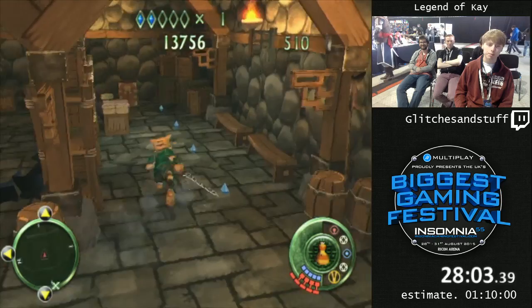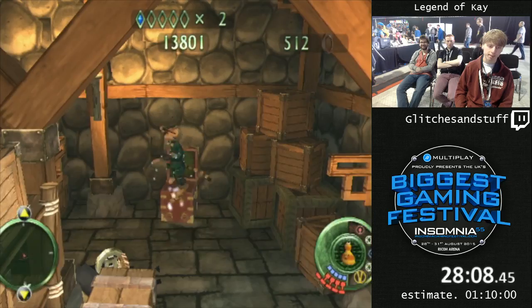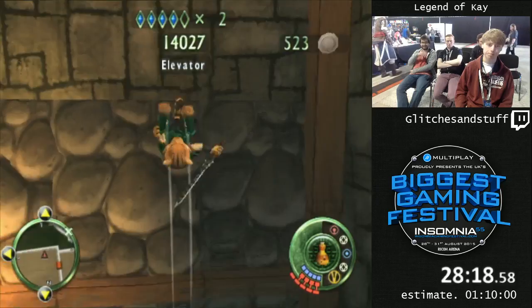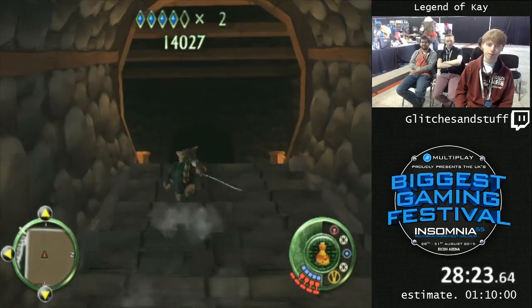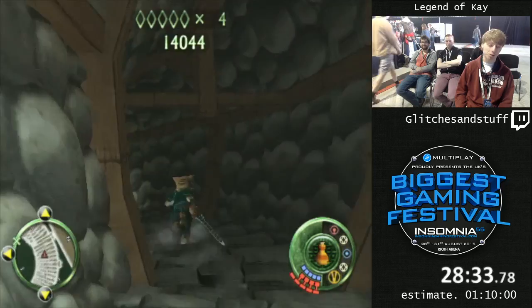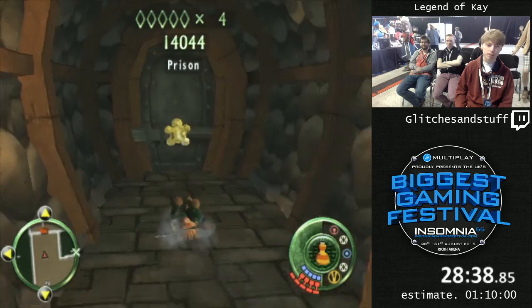My estimate for this marathon run at Insomnia is 110 minutes. My PB is 58 minutes 55 seconds, but I know I can get sub-55 if I just get a good run. I'm not expecting this to be sub-55, but there's one trick which is the hardest trick in the game — it's completely execution, not RNG at all. It can fail a lot if you're not warmed up. It's one clip followed by two really precise jumps — we'll see when we get there, in about two or three levels.